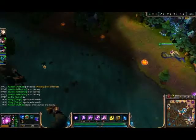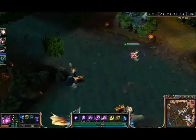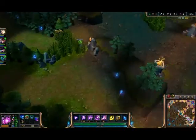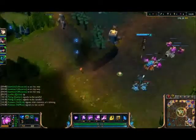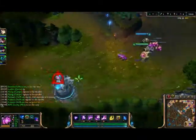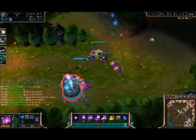I'm going to throw a ward out there, just in case they try to do anything around Dragon — we'll make sure we have all entrances covered. Since they're doing stuff mid, we'll just go ahead and take this tower. Punish them for leaving.